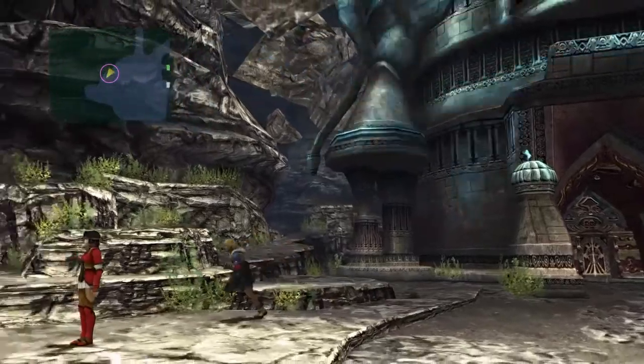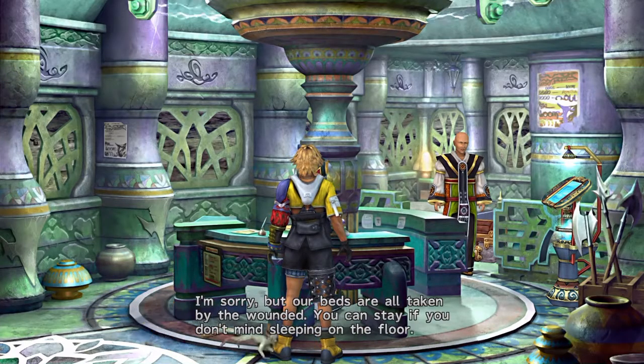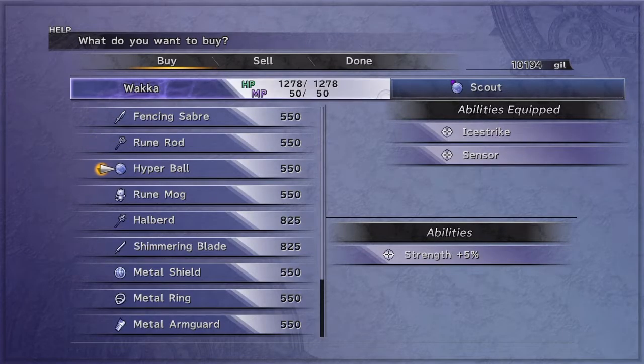Welcome back to another Final Fantasy 10 walkthrough. If you consider all these videos I'm doing as walkthroughs — you come up to this Y-intersection and you want to hang to the right. I didn't actually save, so if you continue on to this video, I am sorry. I might even cut some of the fights.